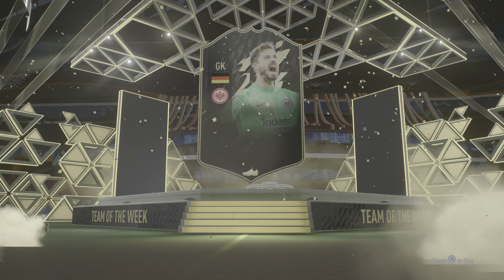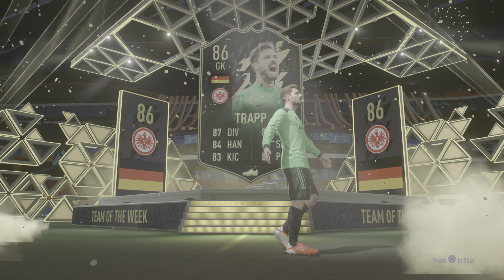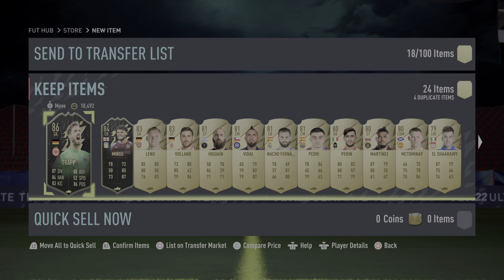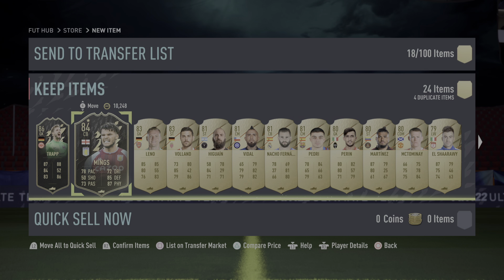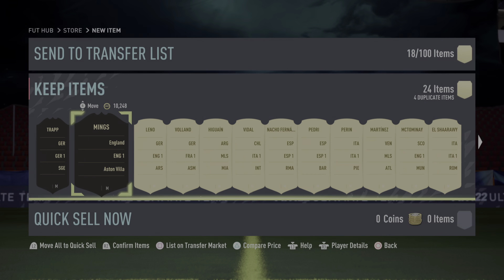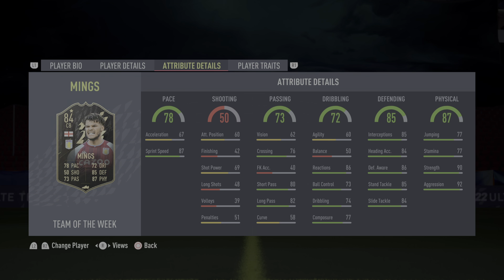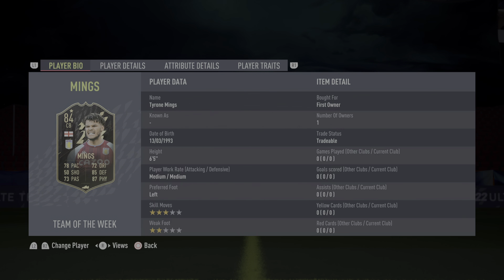We do get a Team of the Week — an 86 — which is considered a walkout. We also get a walkout, and there could be some other stuff in here. Two Team of the Weeks — wow, that's pretty good! An 85 and an 84 — they still sell for a little bit. This special guy got the double upgrade — too bad his acceleration is low, but defensively he's very nice and he's got a nice height on him, six feet five.